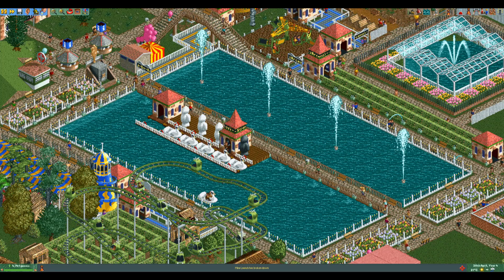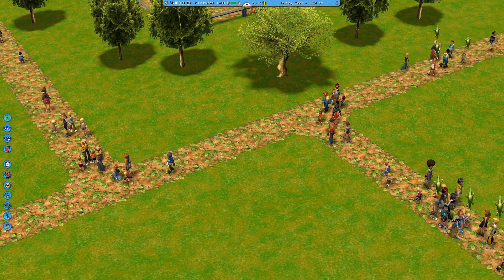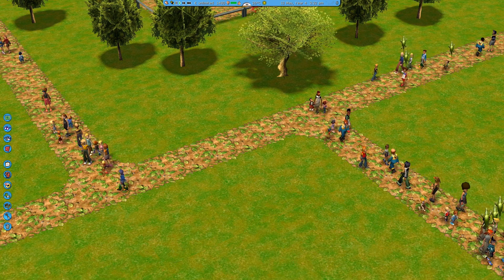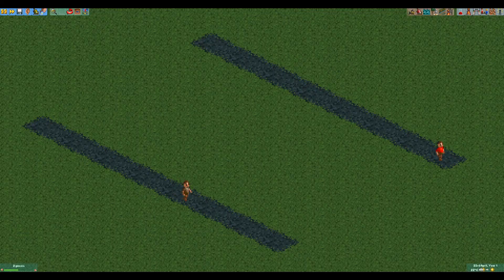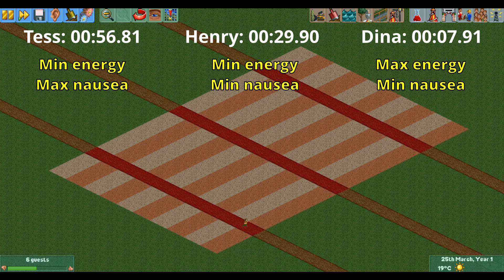First we need to talk about walking speed. In modern games a tired character probably has a different walking animation — they might slouch a bit, stop every now and then to regain energy, and so on. In Rollercoaster Tycoon 2 this is not the case. A tired guest has the exact same walking animation as an energized guest; the only reason they walk slower is that the animation is played at a slower speed. Being sick also makes a guest walk slower. The difference between maximum and minimum energy is about a factor of 4, and the difference between sick and not sick is about a factor of 2, for a combined factor of 8.